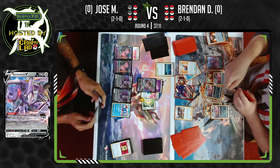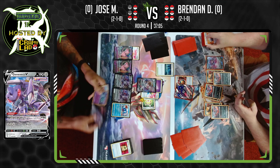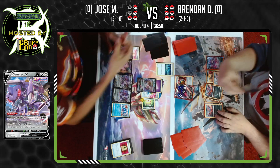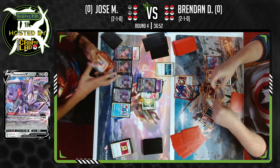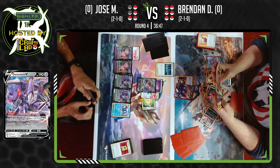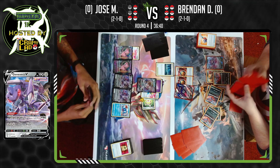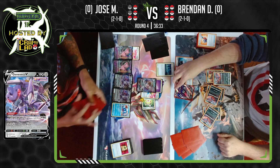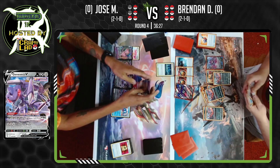Cram-O-Matic from Brendan before he attaches that energy for turn — flips tails on it. We've got to remember to take damage from Old Cemetery as well. Cracking both Fusion Strike Systems — these energies are coming from the deck, so they won't actually add the extra damage from Old Cemetery. Attaching for turn, Jose reminding him to take Old Cemetery damage.